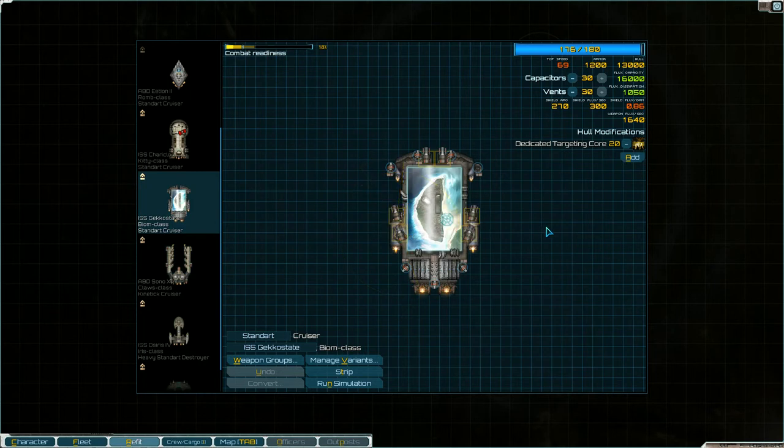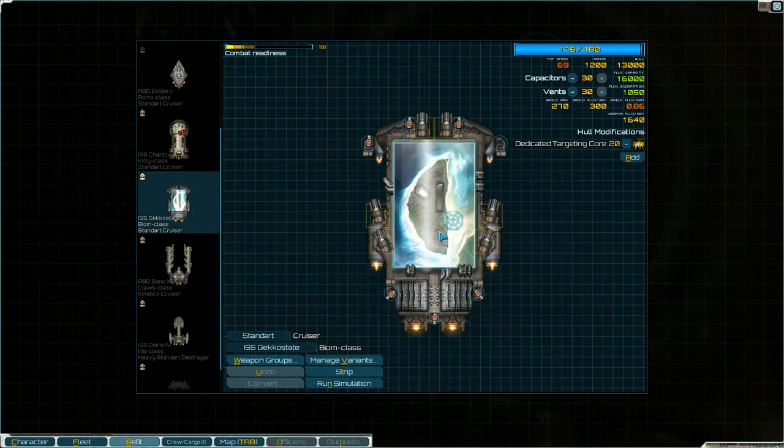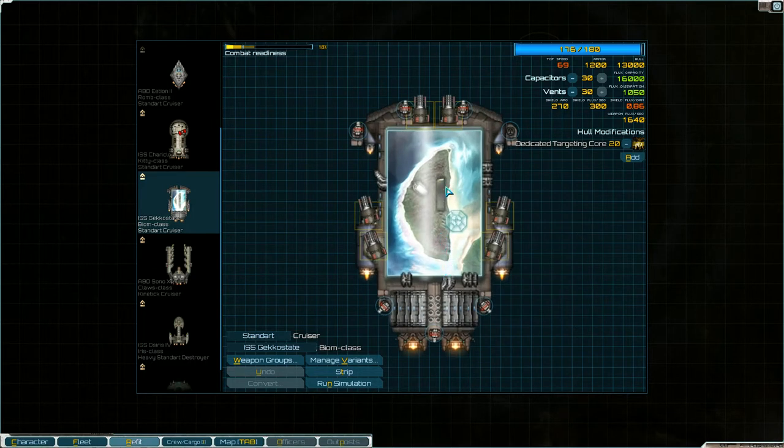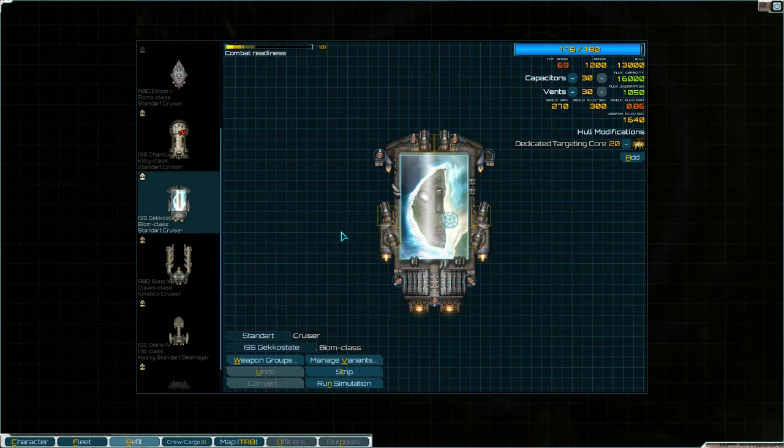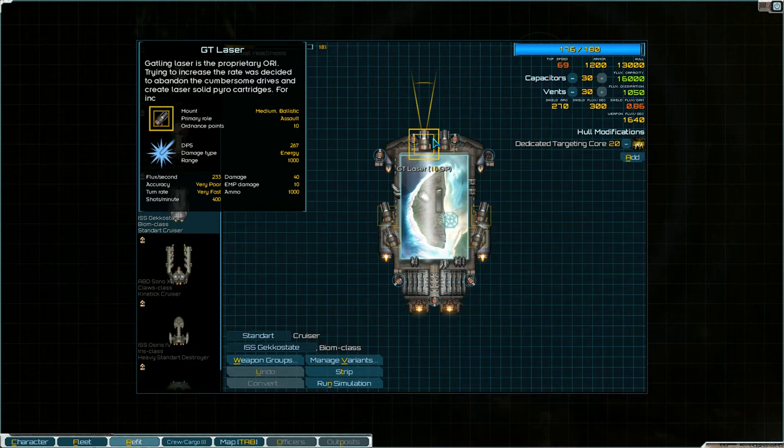Then there's this ship — I have no idea what that image on it is supposed to be, but it's a giant picture on a ship. It originally came with four heavy mauler weapons and two GT lasers. I thought it would be funny to fill it with all GT lasers because of their crazy — well, bad — accuracy. I just wanted to see these lasers going all over the place.